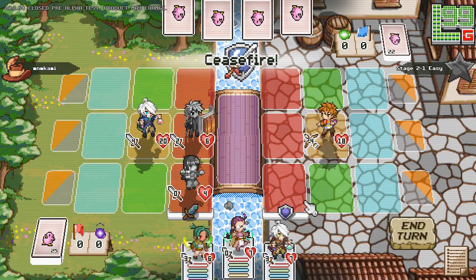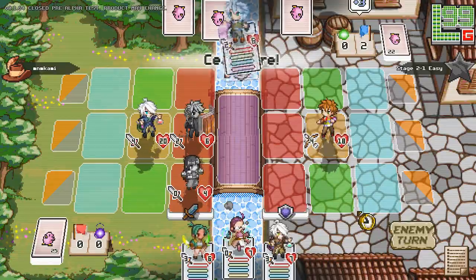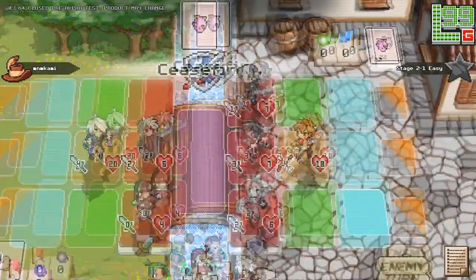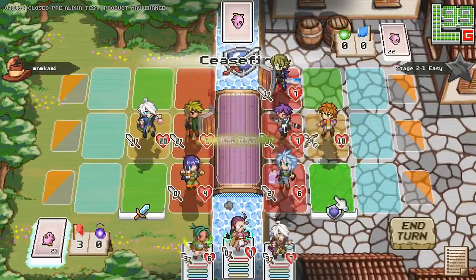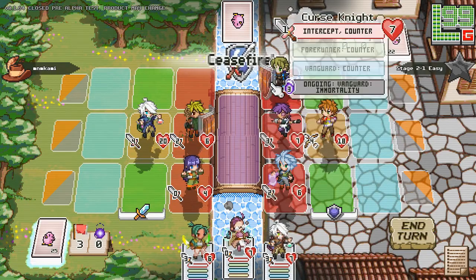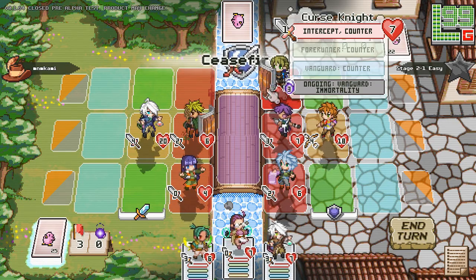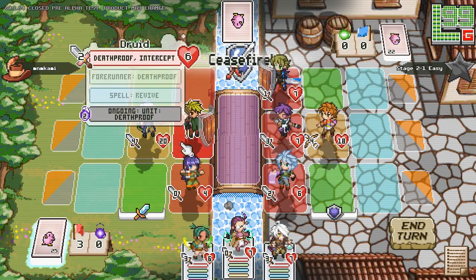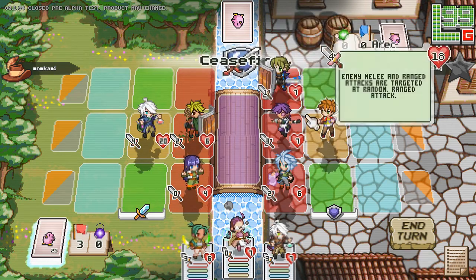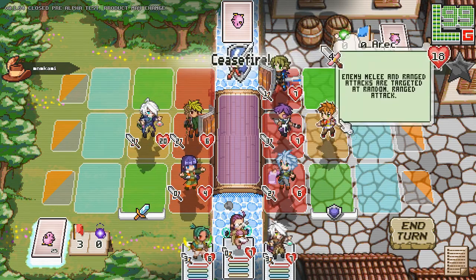Now I have a really good Vanguard that protects against Eric's ranged attack. The Cursed Knight has a keyword called Counter — if I attack it, he attacks back. Because usually in Pixel Tactics Online, when you attack, they don't attack back. So this deck just makes it so that I accidentally attack units I wouldn't usually attack. That's pretty interesting.